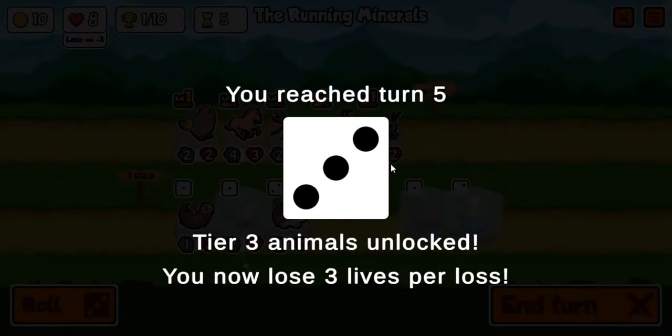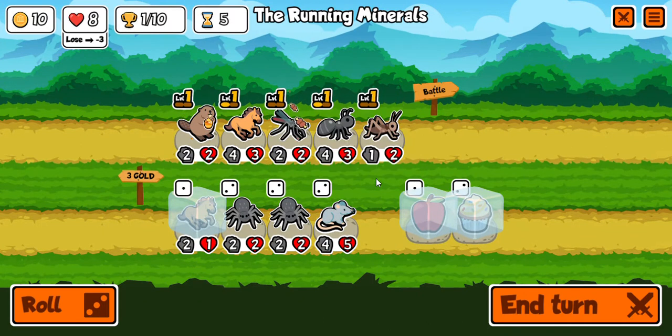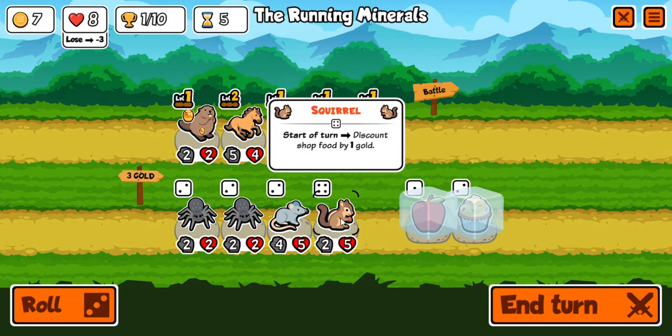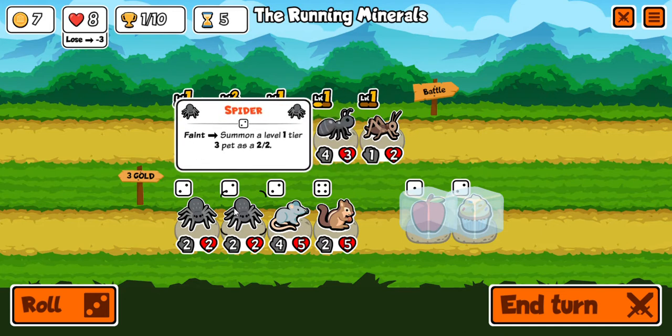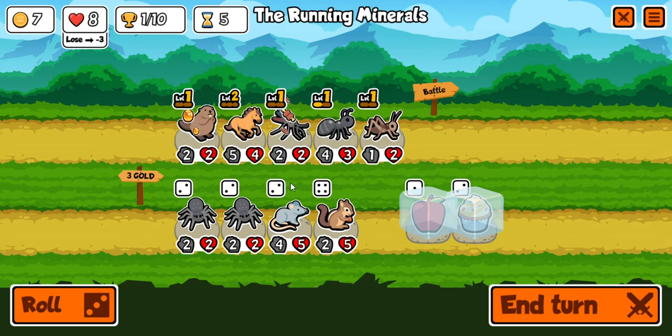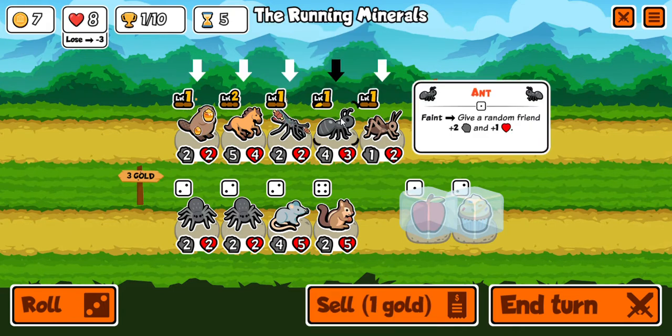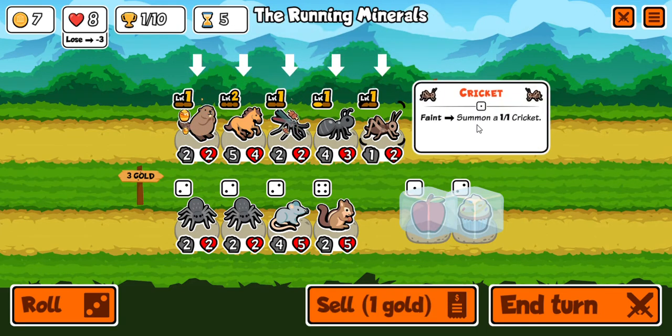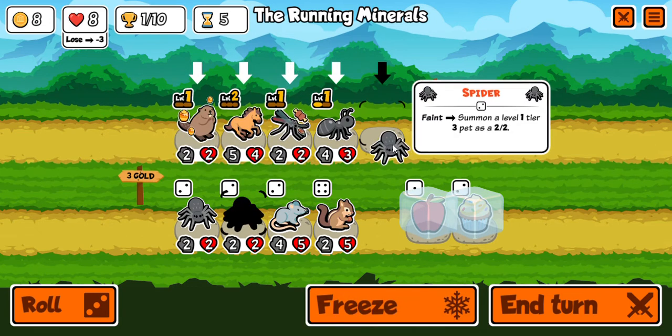Turn 5 — tier 3 animals are unlocked. Now lose 3 lives per loss. I'm going to level up the horse so he's level 2. We got a squirrel. Spider faint — when the spider dies it will summon a level 1 tier 3 pet as a 2-slash-2, so 2 attack and 2 health. I'm going to sell the cricket because when he dies it only summons a 1-and-1. I'll put the spider in.